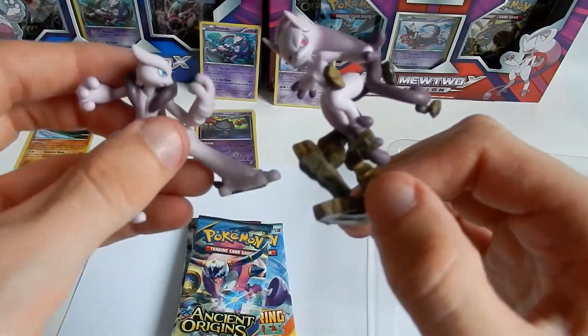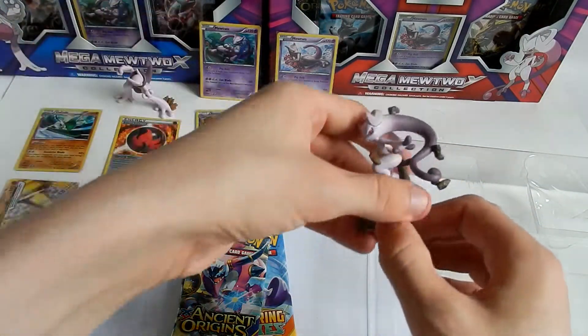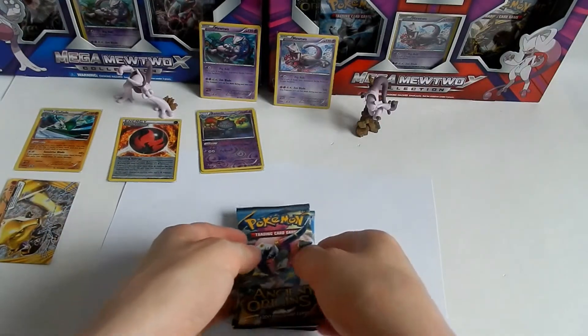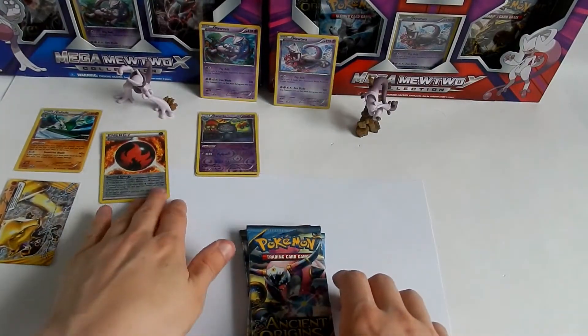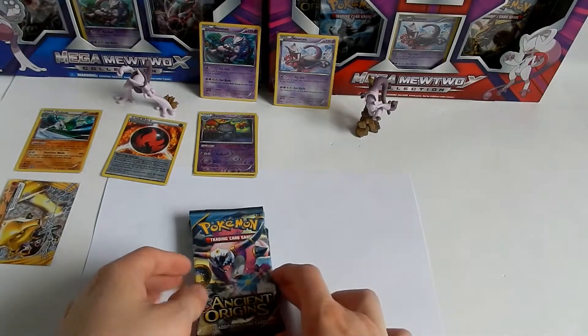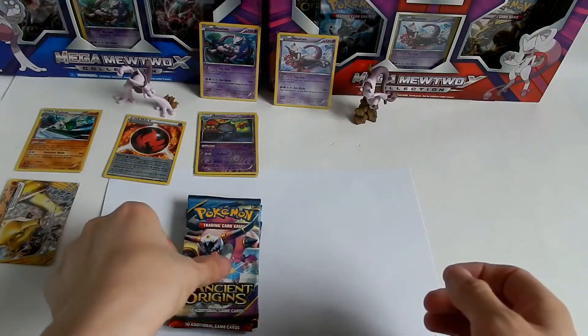In my opinion it's a better figurine than the Mega Mewtwo X. The eyes are different colors as well — blue for X and red for Y. I didn't notice that until I picked them up. So we're going to put that in there — hopefully we've got lots of pulls here to match, if not better.